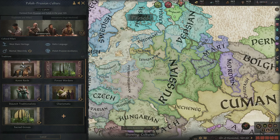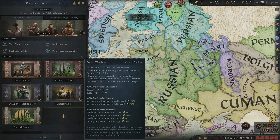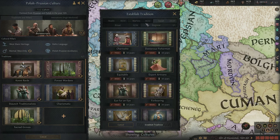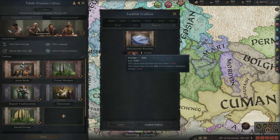Traditions are kind of where most of the mechanics are. This is where you can get access to cultural men-at-arms. For example we've got Connie here because we are Polish-Prussian. We've also got Forest Wardens because we managed to hybridise the cultures. There are literally nearly 100 traditions to choose from, but some have certain requirements that need to be met — for example, near ruralism requires 30% of counties to be in mountains, which we do not have.